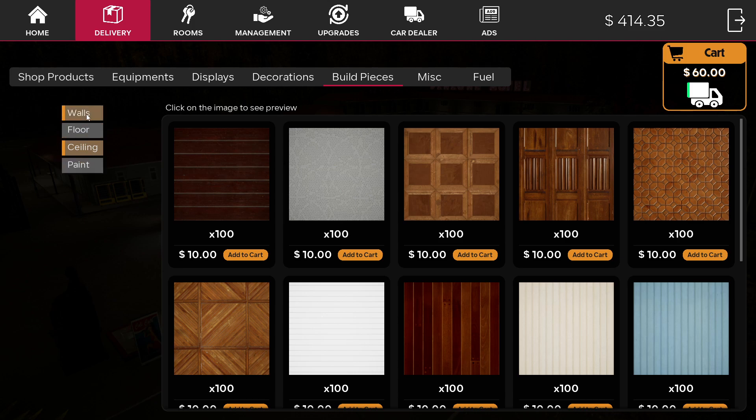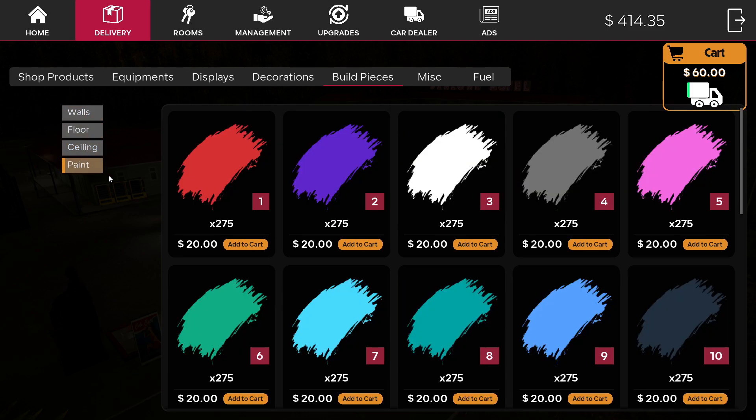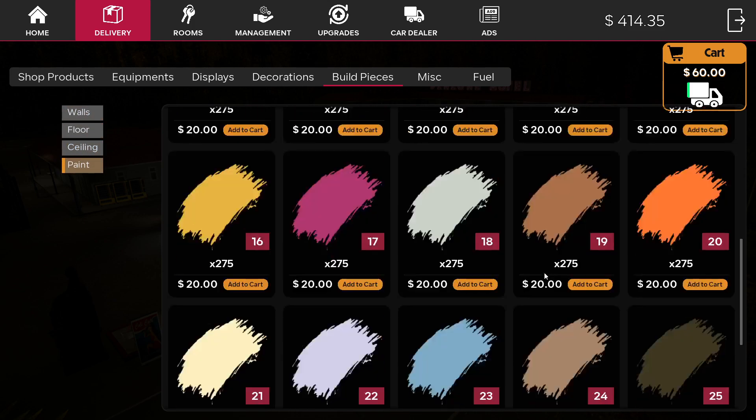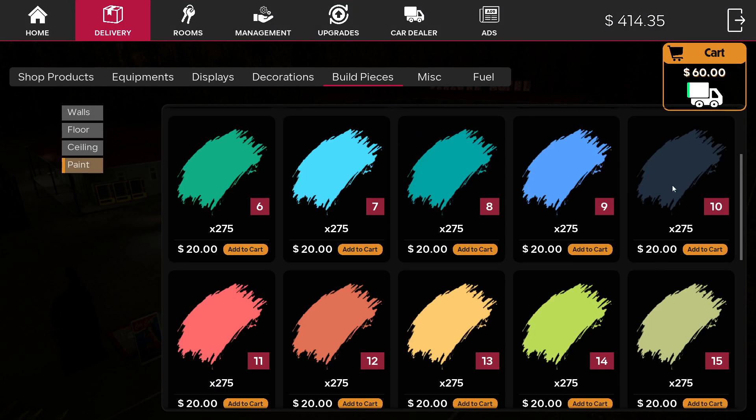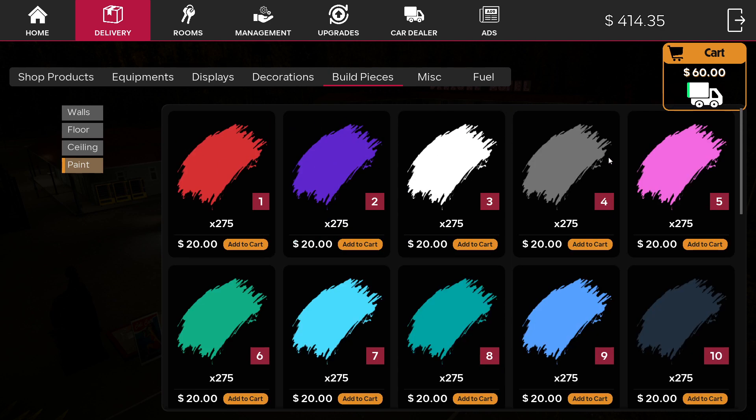I don't need anything else, right? We got walls, floor, paint. What was I using — was it 20? No, it was 10. That's what I wanted. I'm gonna put the lights in there and see how it looks. Maybe I'm meant to do that more, but we're trying different colors.